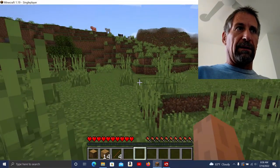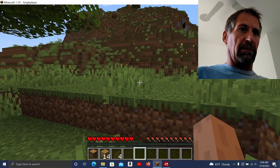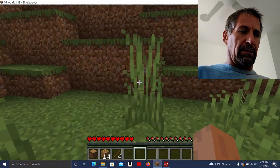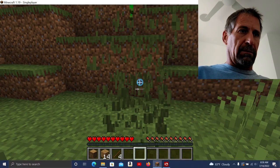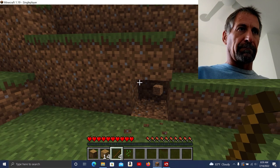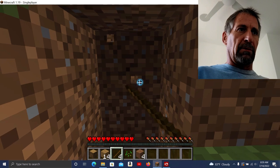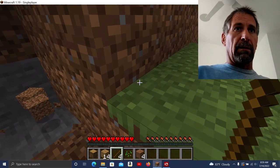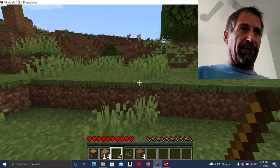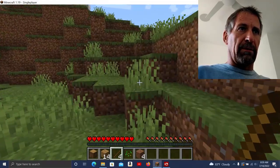I need to find a place to make my home tonight. Oh, I don't have to jump to go over that — that is interesting to me. So I'm doing this and I'm gonna make myself something. Is there a sheep nearby? Oh, I see a sheep up there. I'm gonna go beat the hell out of the sheep with my stick.